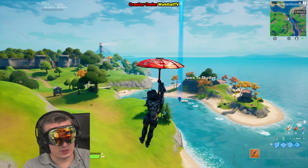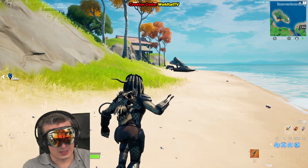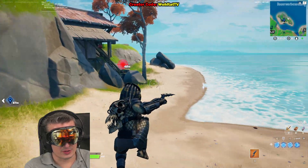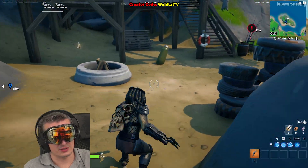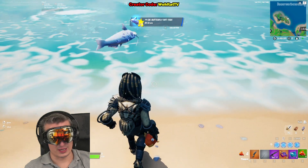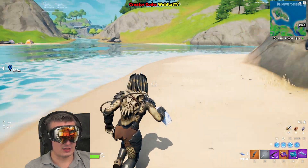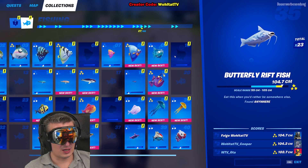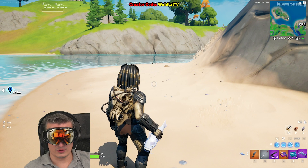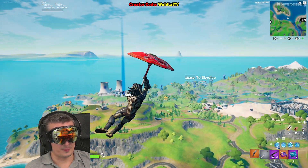Gliding 3,500 meters is a lot. The best way to do this challenge faster is to use rift fish - with rift fish you can go back into the air, which is currently the only option to return to the sky in Fortnite. On this little island you can find a fishing rod. There are several colors of rift fish - green, blue, and galaxy rift fish. Use these to go back to the sky and continue gliding. There's really no better way.